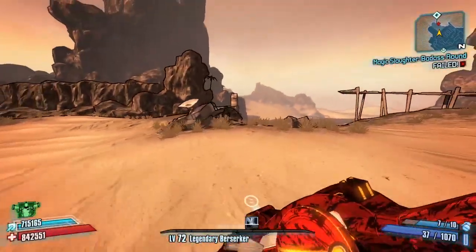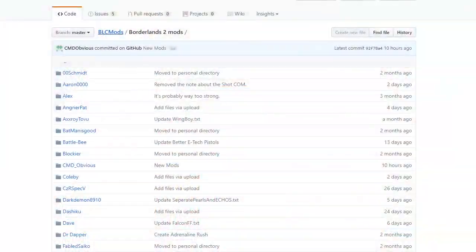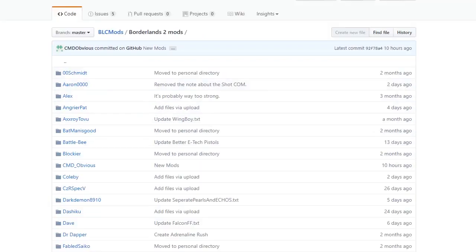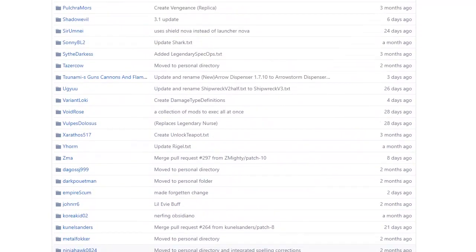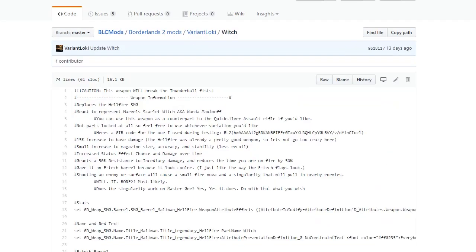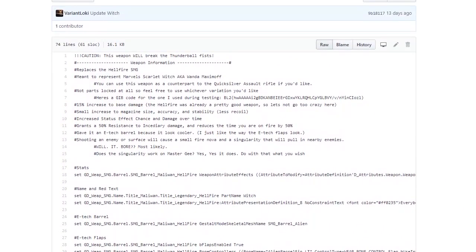As always, we'll start by showing you exactly where to get this. You can click on the link in the description to go straight there, or you can head over to the Borderlands 2 Community GitHub, click on Borderlands 2 Mods, then scroll down to Variant Loki's section, which you'll find about midway through the list. There are quite a lot of Marvel-themed weapons in there — all awesome.